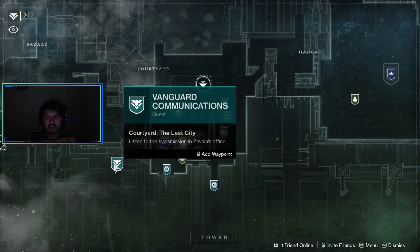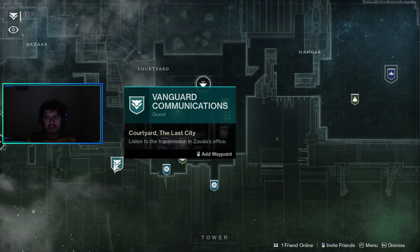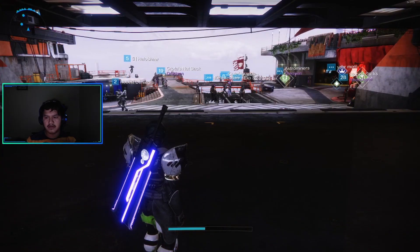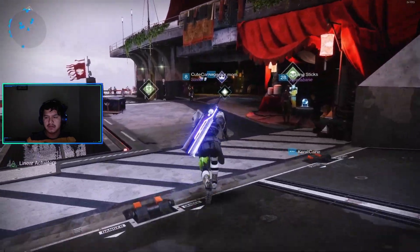Head to the Tower and you should see this quest called Vanguard Communications: Listen to the transmission in Zavala's office. Head over to the courtyard — once you land in the Tower, just head to where I'm going.